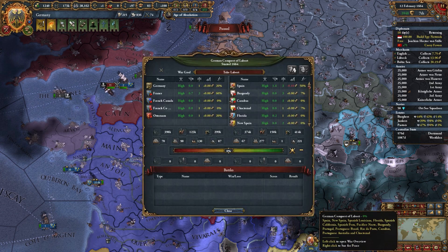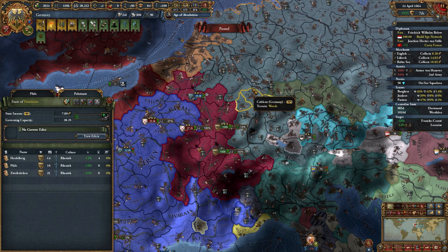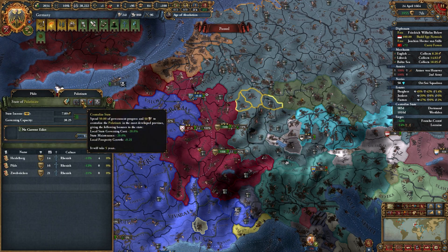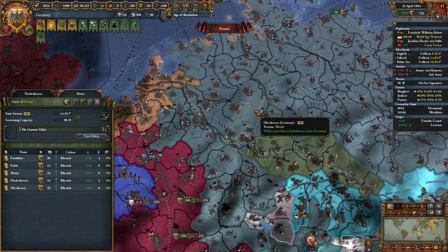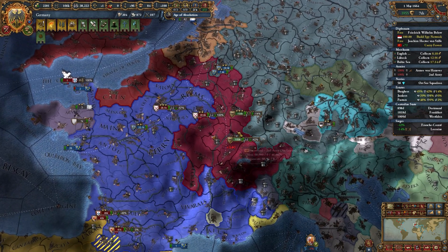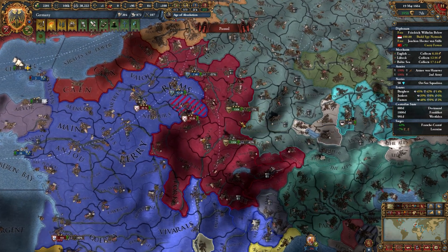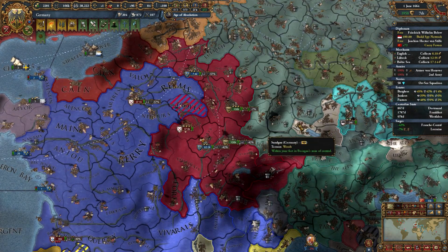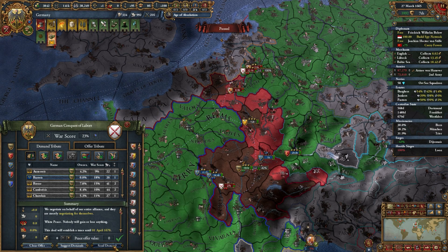I'll start off this war by trying to get Burgundy out. Now that we have finished our reforms, we're going to start doing this centralized state. I just look for a pretty high one — like there's a 90-something, yeah, 98. Centralize as often as you can; you can pretty much do this for the rest of the game. My plan was to white peace Burgundy, and I'm going to follow through with that.